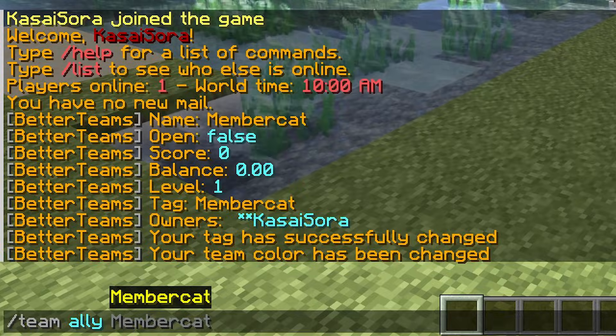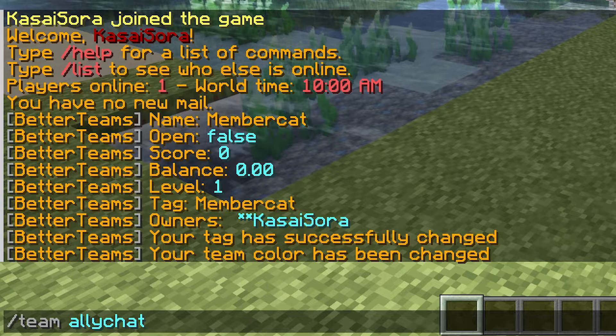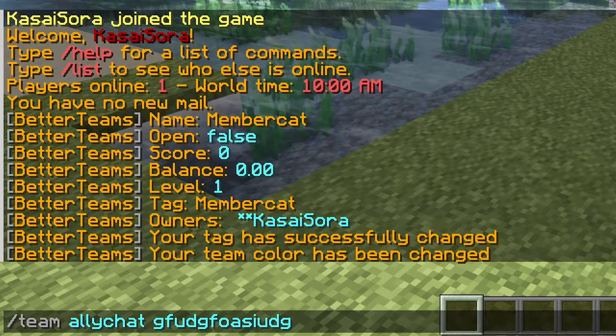Now, when we type slash team ally, you can ally another team. When you're an ally with another team, you can also use the ally chat. So if I send this chat message now, then only ally teams will be able to see it.